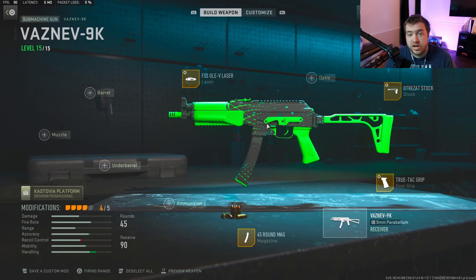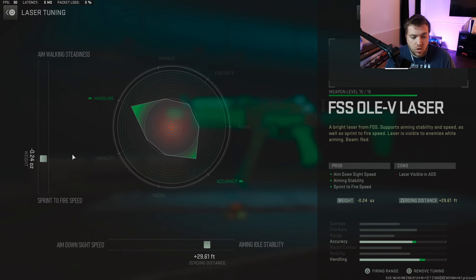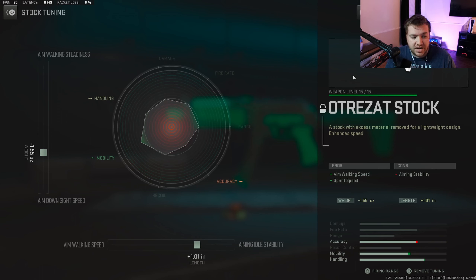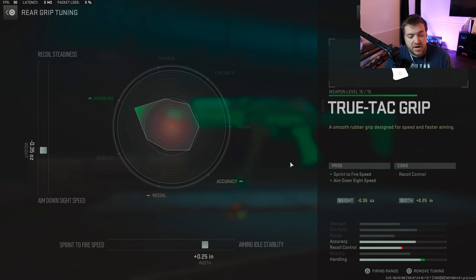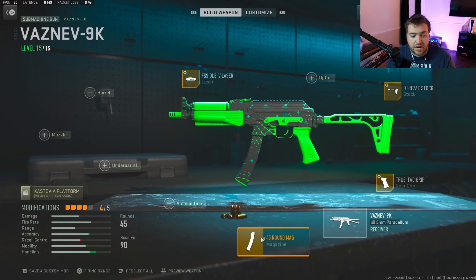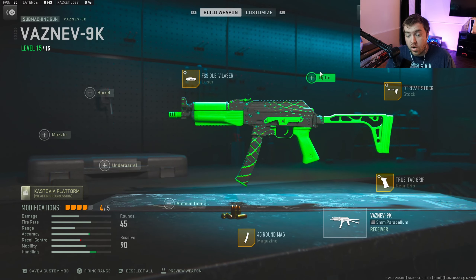The number two SMG is the Vaznev-9K — these are the only two SMGs I use. I'm running the FSS OLV laser with a negative 0.24 sprint-to-fire and plus 29 toward aim idle stability. The OTR stock: negative 1.55 aim down sight speed, plus 1.0 toward aim idle stability. The True-Tac grip: negative 0.35 aim down sight speed, plus 0.25 aim stability. I'm also running the 45-round mag. I don't have a fifth attachment — you could add ammunition like hollow points or an optic, but I wouldn't add a barrel.